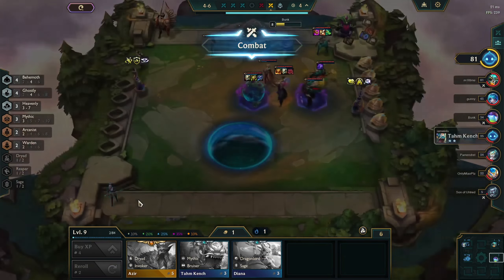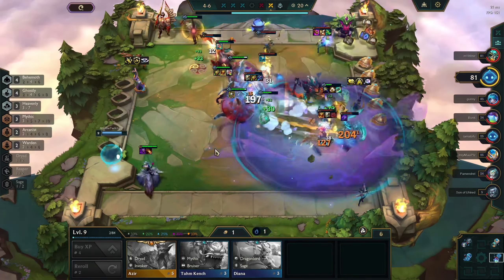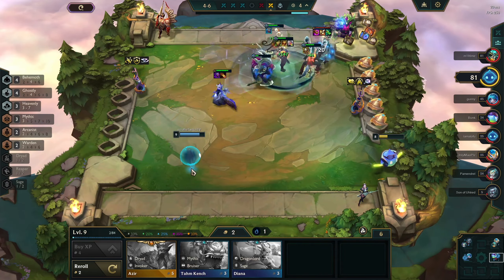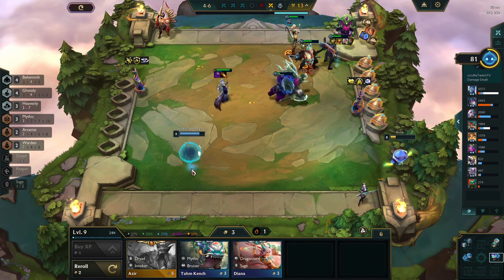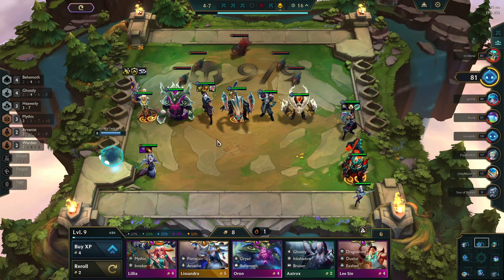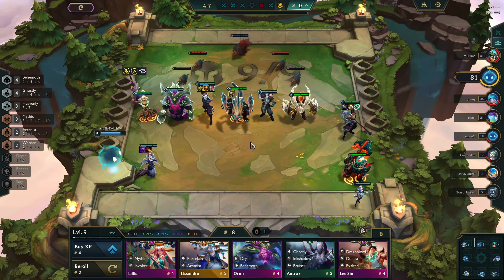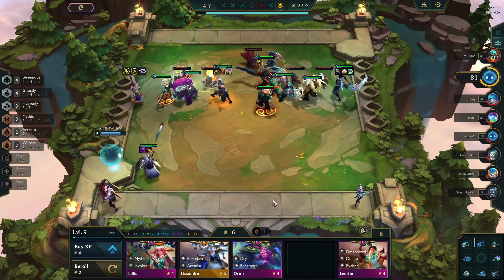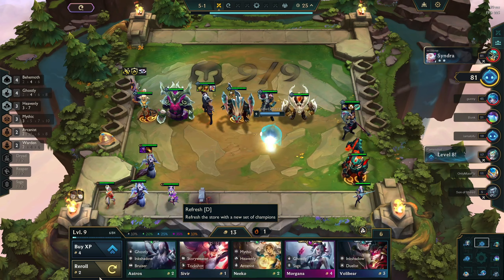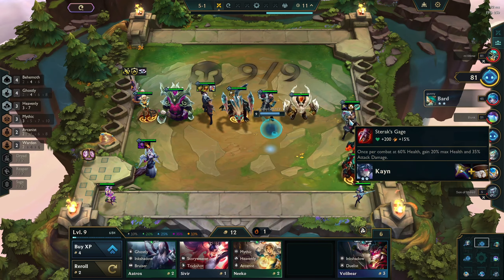Looking for any item that'd be good for Kayn because we already have all the items we could want for Morgana. Gunblade is always flexible, so we can slide that between whichever units we want. When we power level, we lose goldmancer attack speed value, but our natural shops are at a higher tier — so each time we roll, we have a higher chance of hitting Kayn, Aatrox, Morgana. Even though we're chilling, we won't take huge losses — that was only a 13 HP loss even with two units up on my opponent.